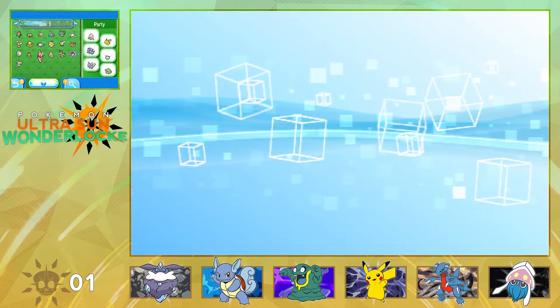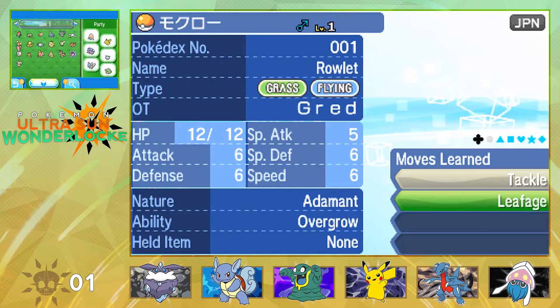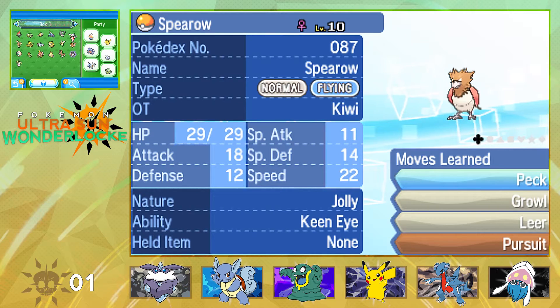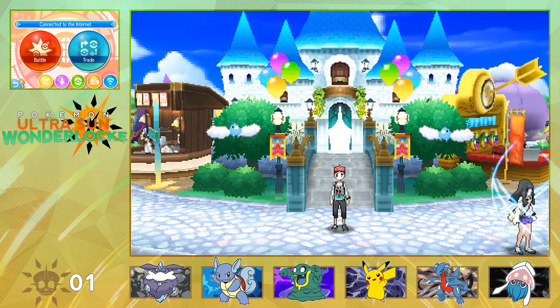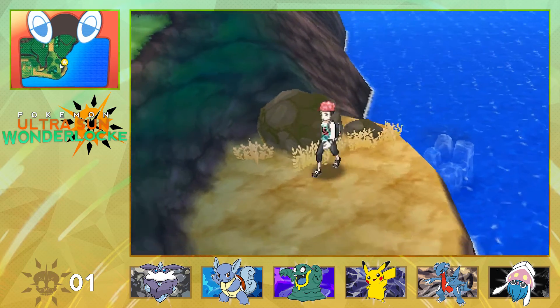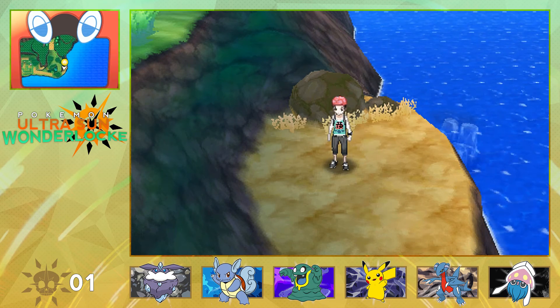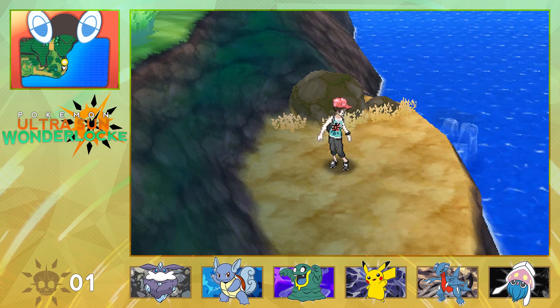Our box has got some nice stuff — a Timid Gastly, a bred Rowlet, an Abra, a Buneary, a Cutiefly, a Jolly Spearow. We here, we live. Next time we will be taking on the Akala Kahuna grand trial and hopefully we don't get blown back. I'm kind of worried, not gonna lie, but we'll see one way or another. Thank you guys for watching, hopefully you enjoyed, and I will see you all next time.